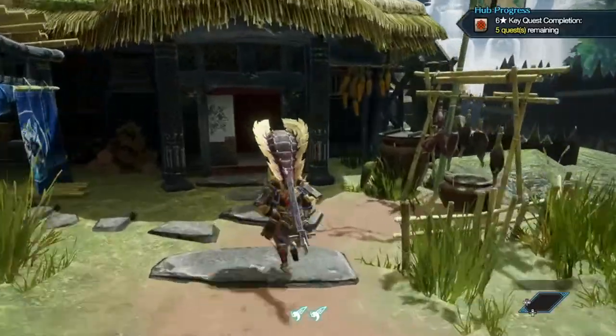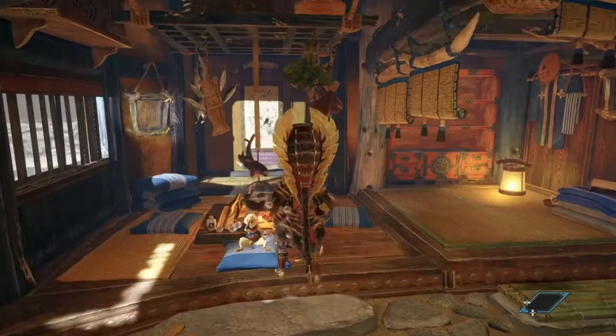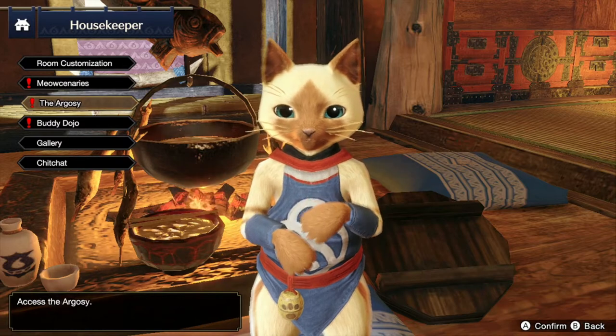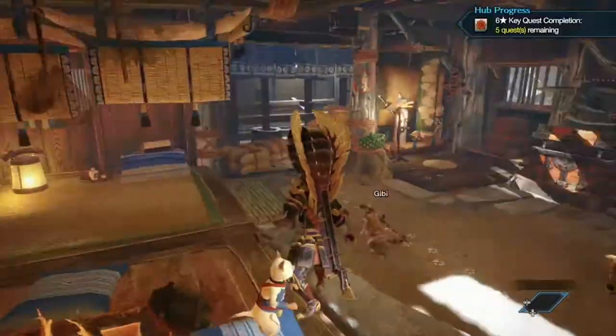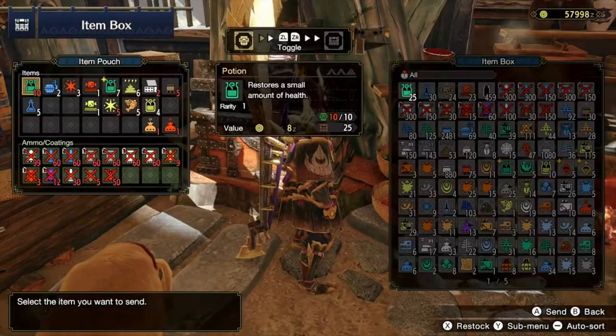The next area we are going to is your tent. In the tent you can access your housekeeper, which allows you to customize your room, manage your meow scenarios, manage your boat missions, and manage your buddy dojos. Also in your house slash tent you have access to your item box where you can customize your items and manage your equipment.